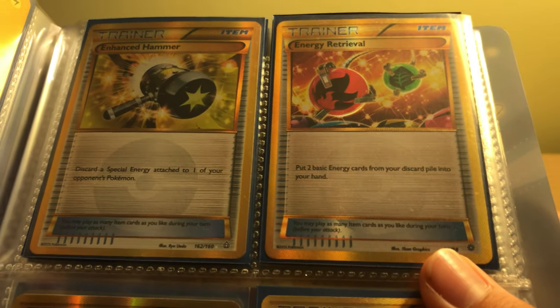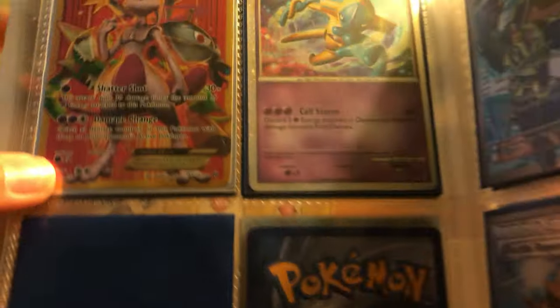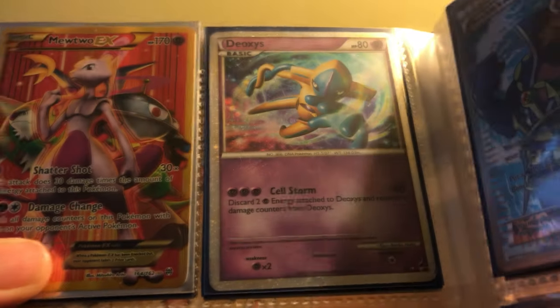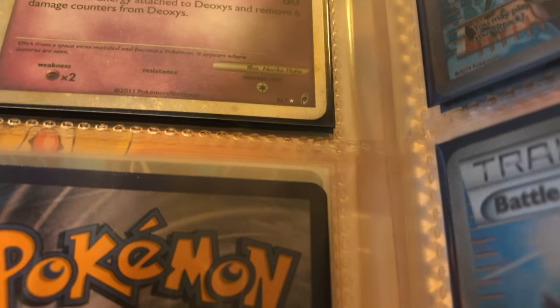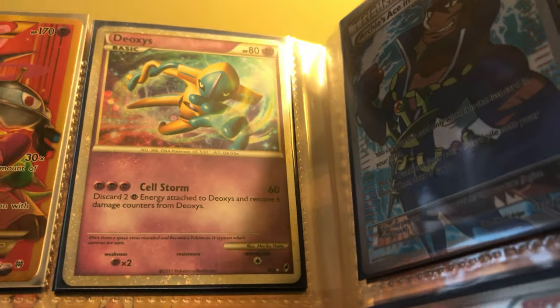Secret Rare Enhanced Hammer, Secret Rare Energy Retrieval, Secret Rare Ultra Ball, Secret Rare Energy Switch, Secret Rare Full Art Mewtwo EX — that's one of the Secret Rares from Breakthrough. And I'm pretty sure this Deoxys SL1 is a Secret Rare. I know it's shiny, so I count it as a Secret Rare.